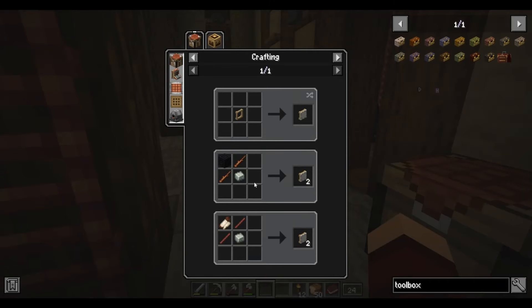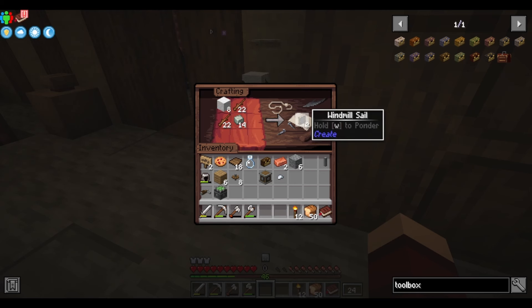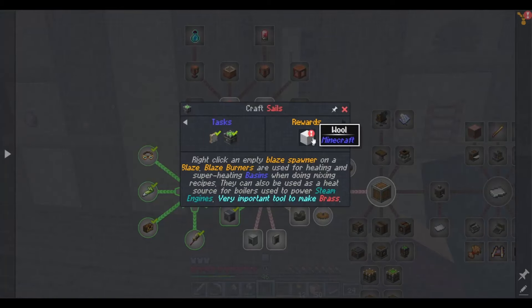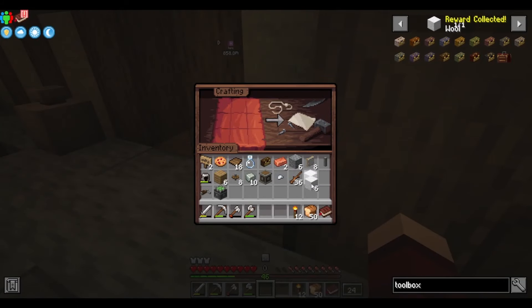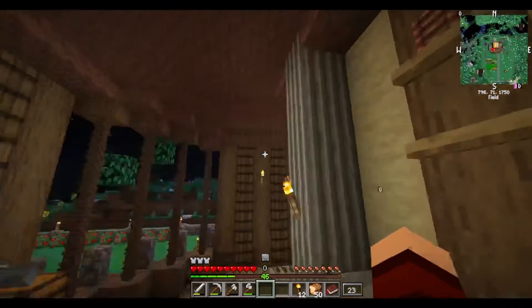Now back to making windmills. We need sticks, and we'll craft windmill sails like this - that gives us two. It wants eight so we'll start there. Then we'll take another eight sticks, grab our wool, and get our andesite alloy and craft more. Now we have a total of 24 windmill sails, which is much better.